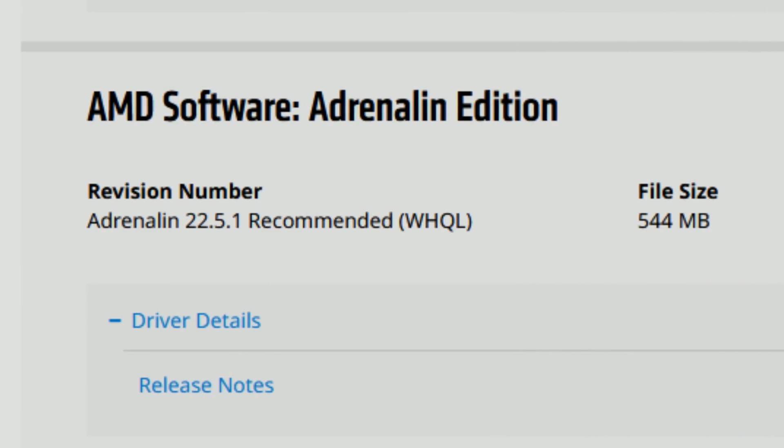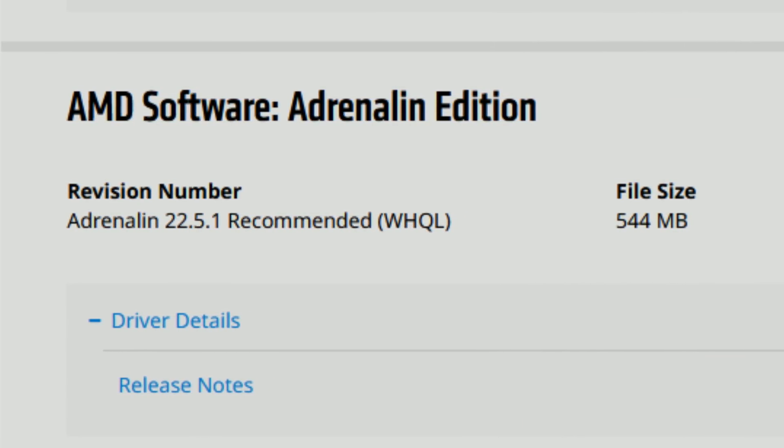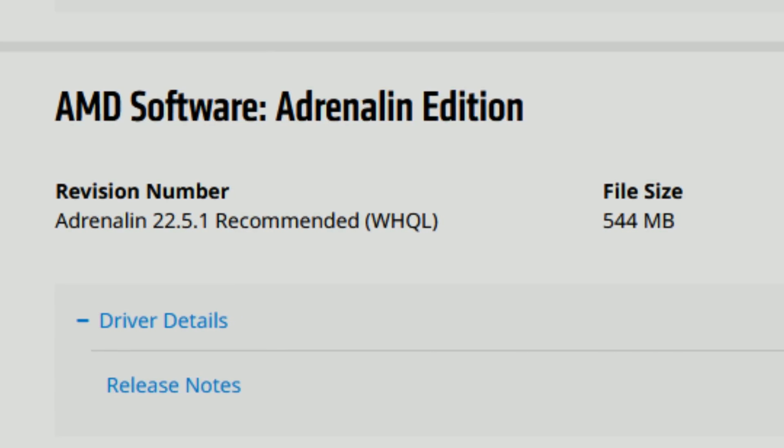For the majority of cards, the 22.5.1 is still the best driver available. For some cards, like the RX 6000 series, the 22.8.2 is an awesome driver — same for the RX 5000 series. But in some scenarios, like the RX 500 cards, previous drivers are better, or once again the 22.5.1. That's why the 22.5.1 is still the recommended, which is annoying and quite disappointing.